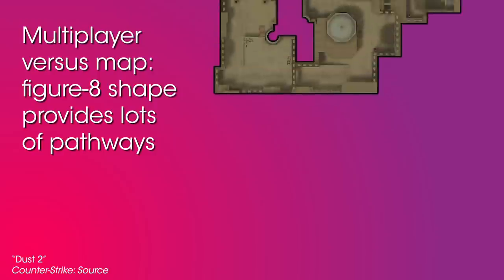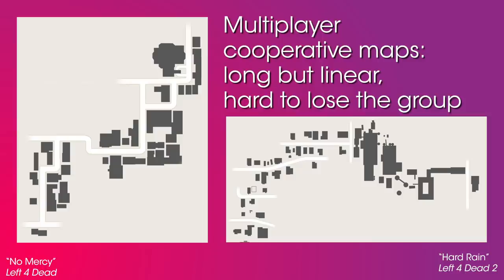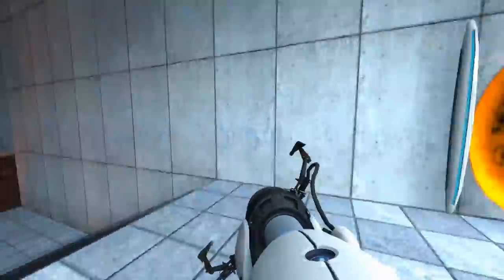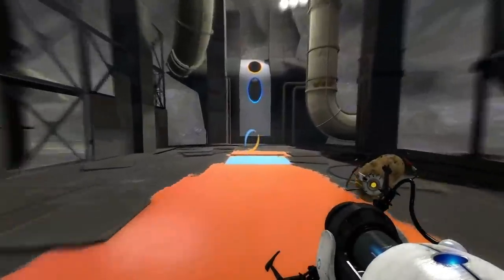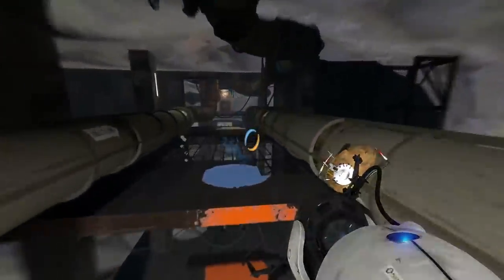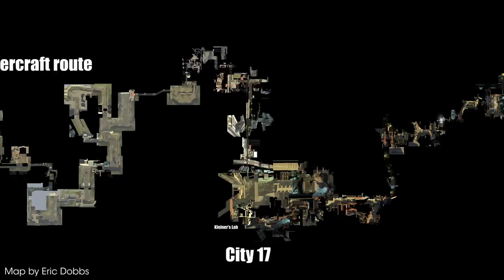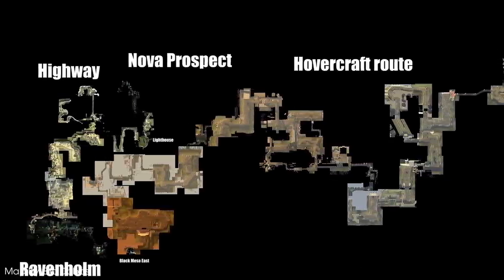Once a core concept has been locked in, the designers need to decide the physical shape, size, and complexity of the map they're making. Portal has very small, simple levels because the game is all about being trapped and solving puzzles with limited resources. But Portal 2 introduced all kinds of weird, big movement options, so the levels opened up a lot. The Half-Life games are more exploratory and therefore more complex and sprawling, but Ravenholm is way more cramped than any other level in Half-Life 2, which makes it a great example of the Valve way's most elegant design elements.